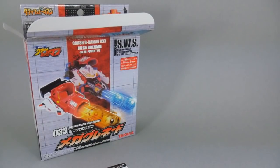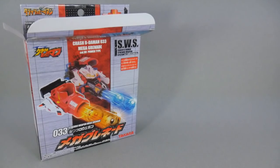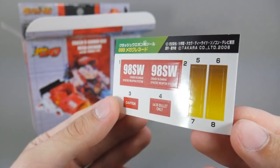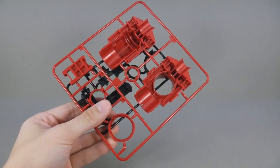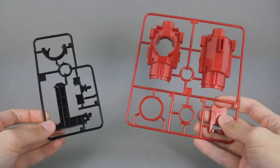Very tiny, very wee instructions. We might take a look at those in just a second. And here is the sticker sheet. And then, all that's left, believe it or not, is just a couple of very simple sprues — eight pieces. That's it.